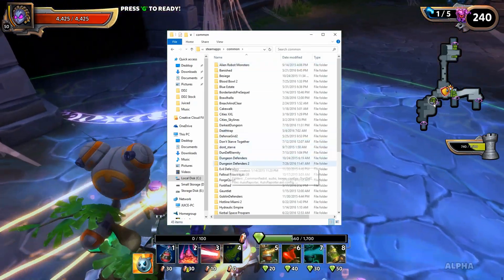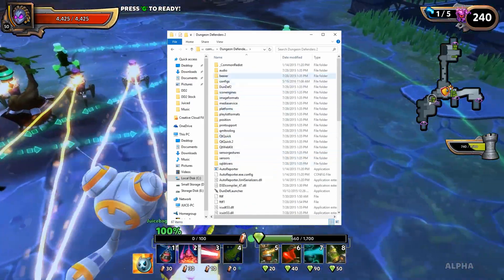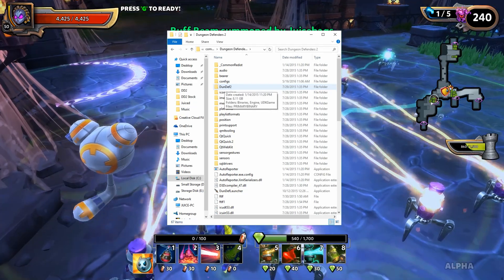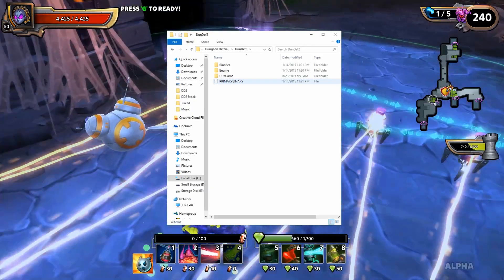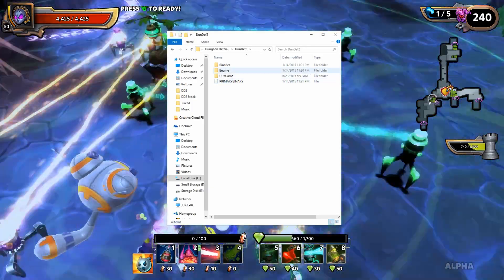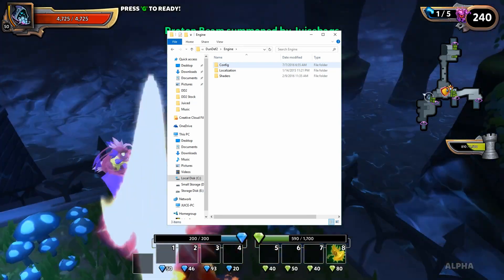Inside of the Common folder you're going to open the Dungeon Defenders 2 folder, then find DoneDef2. You'll have a folder there called UDKGame — open that up.